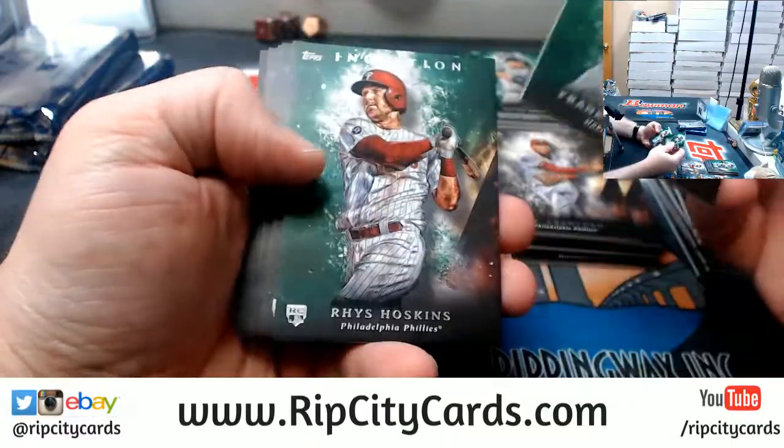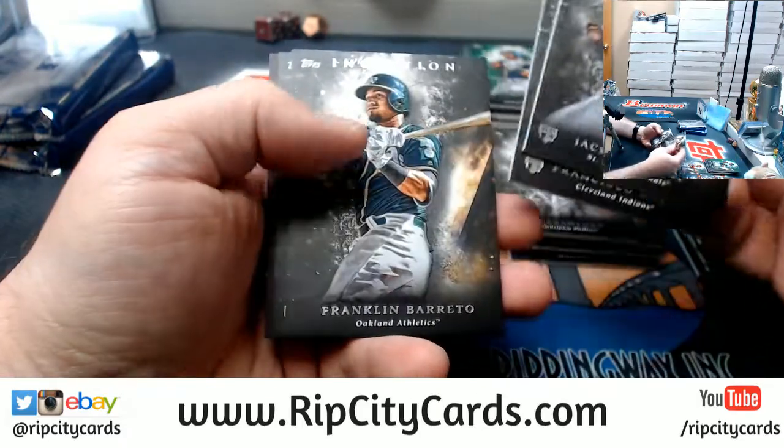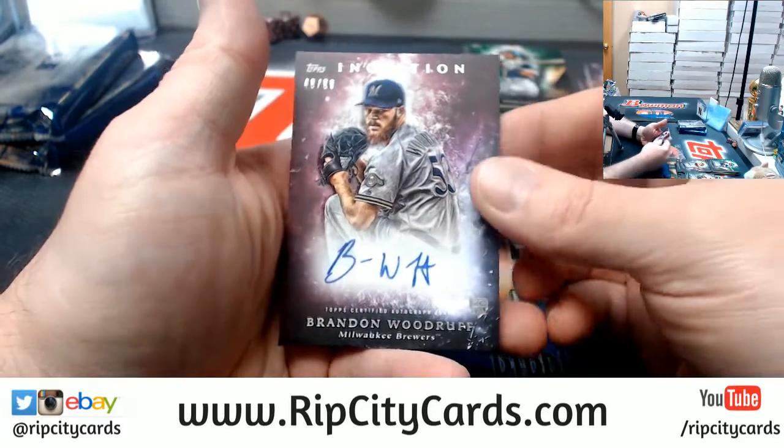A Barreto, a Reece Hoskins, a rookie green. Flaherty, Mejia rookies. Barreto, a Hoskins rookie, and a Brandon Woodruff to 99 for the Brewers.